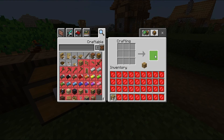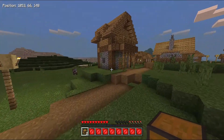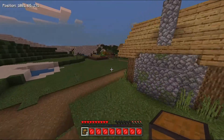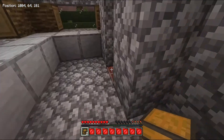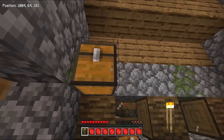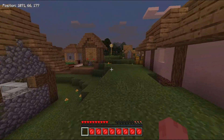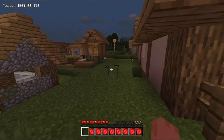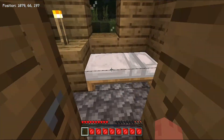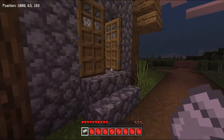Let's go ahead and put a double chest right there. There you go, now we have a double chest and it's turning dark so we should get going. Let's get in here, put our chests somewhere in here, and then let's grab a bed — we're hungry now but let's grab a bed, put it in our house right here, and then go ahead and skip the night.